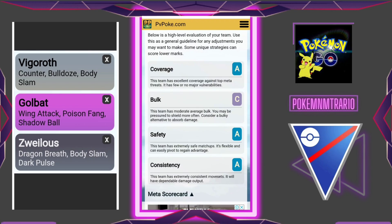Now let's see the stats according to PvP Poke. Coverage is A, Bulk is C, Safety is A, and Consistency is A. This team performed wonderfully in the Evolution Cup.